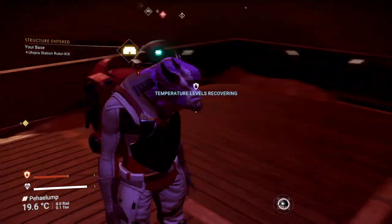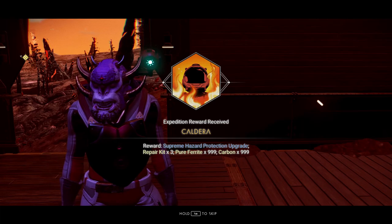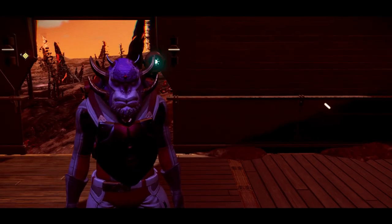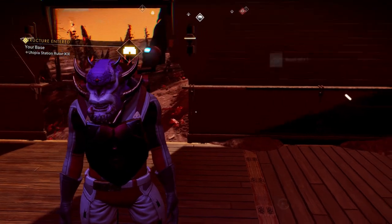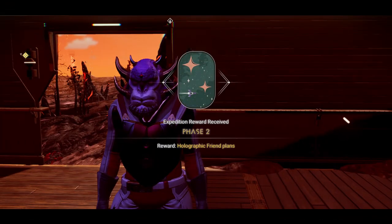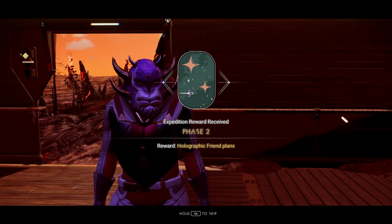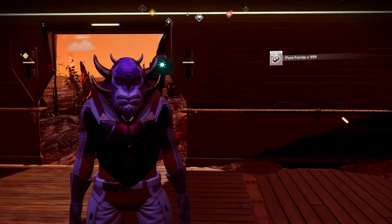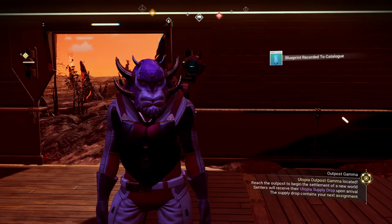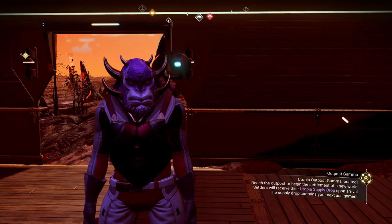Alrighty guys, back at our home base. Let's go ahead and collect our rewards: extreme hazardous protection upgrade, repair kit three, pure ferrite, carbon. And our base two reward — our holographic friend. Phase two is complete. So there's phase two — we're all good to go. Now we gotta get to phase three.